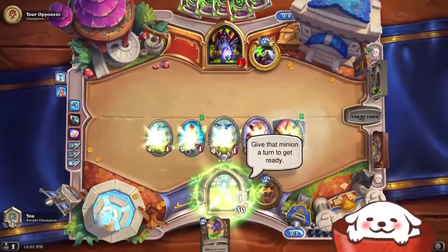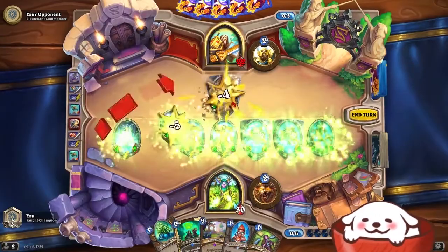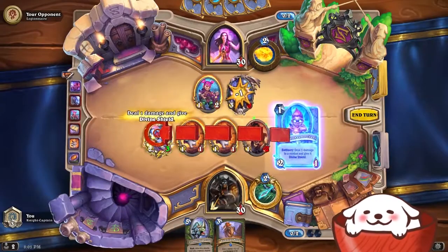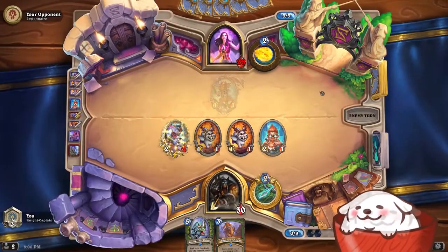Usually this is done through low cost minions dealing damage to your opponents at the very start of the game. With an aggro deck, you can constantly win before turn 10 — that's how fast these decks are. They're aggressive. You want to keep board presence while you're also hitting your opponent's face when you can. So the goal of an aggro deck is simply put to win as fast as you can and not get board cleared.